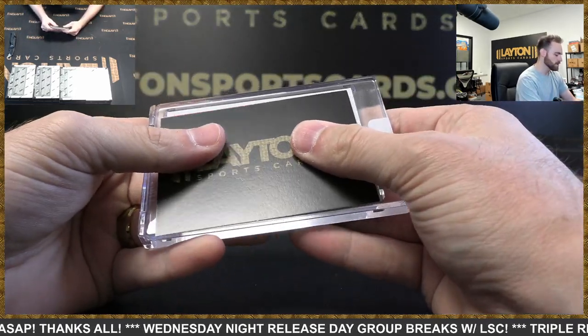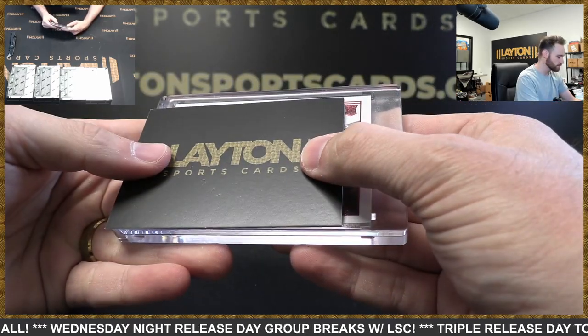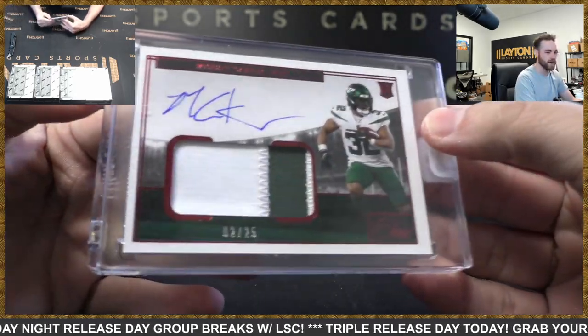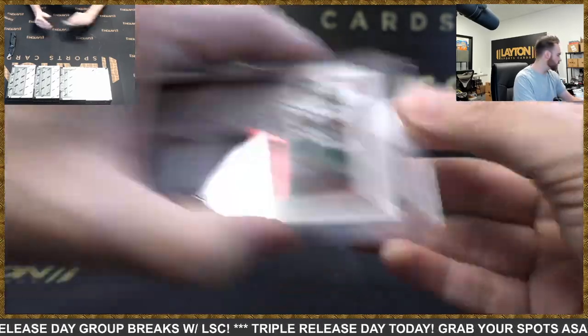Got some red — looks like a Jet. Michael Carter — no wait, it's Michael Carter on the RPA to 25 for the Jets. There you go, Jets — Michael Carter RPA to 25.